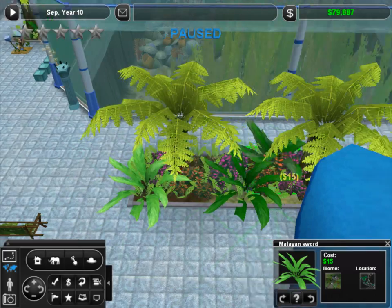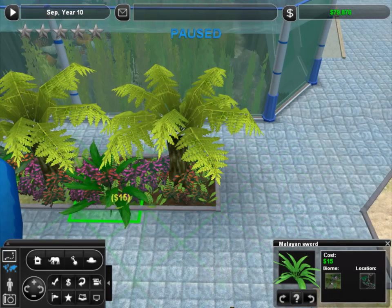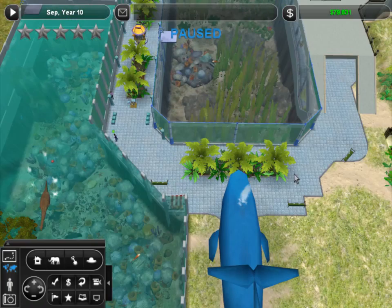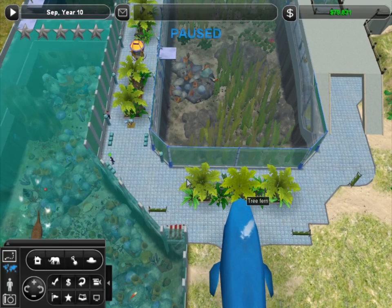I'm going to put my magic sword ferns over here. I love these guys. Put you guys over here. Much better! Now it looks like the whale is eating those yummy trees. Isn't that fantastic? Nom nom nom nom nom. There you go, Mr. Whale.